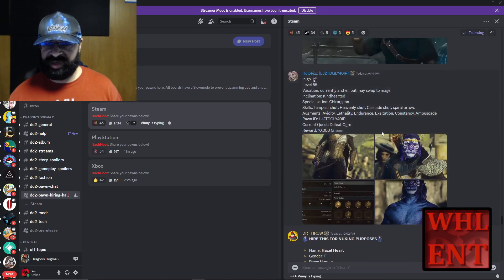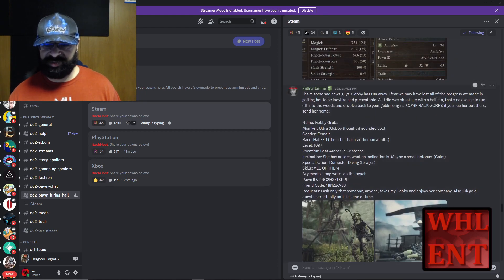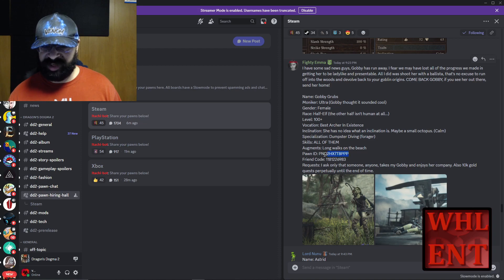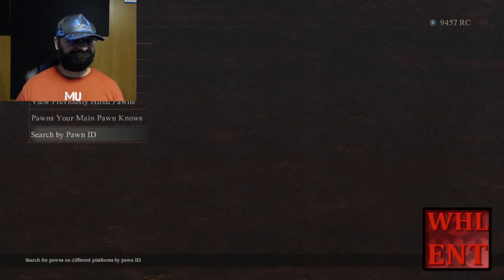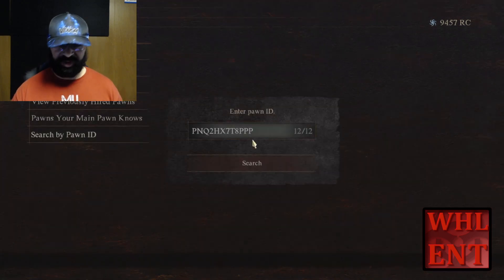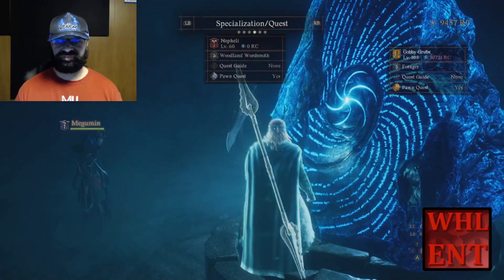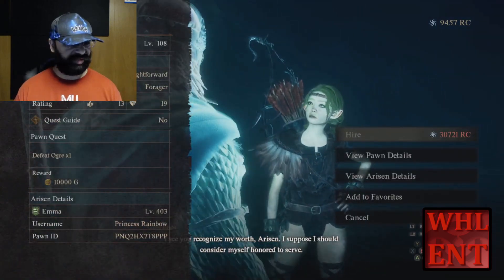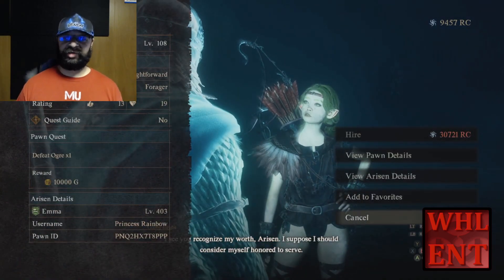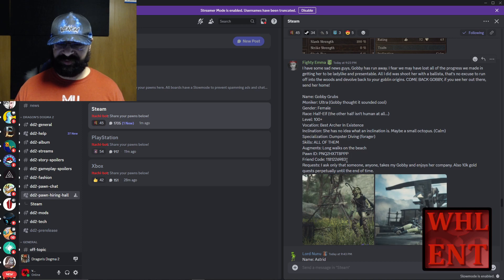There's one more thing to remember here - let me find one that's a higher level than me. This pawn is level 100. Now, hiring pawns takes RC. If you don't have enough RC to hire a pawn - I can see right now I don't have nearly enough to summon this pawn. This thing looks like a Golem. Defeat something for 10,000. I don't have enough to summon it. However, what you can do is if you add the person as a friend, you can hire their pawns for free.